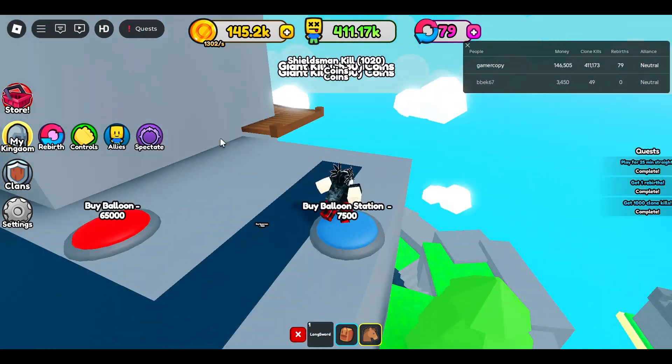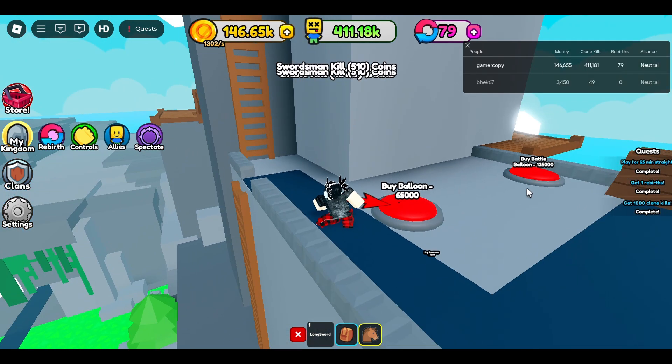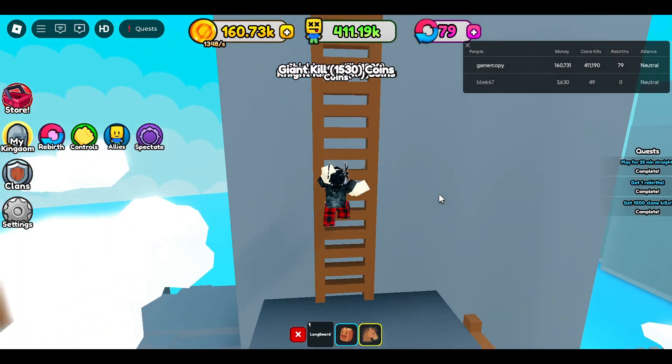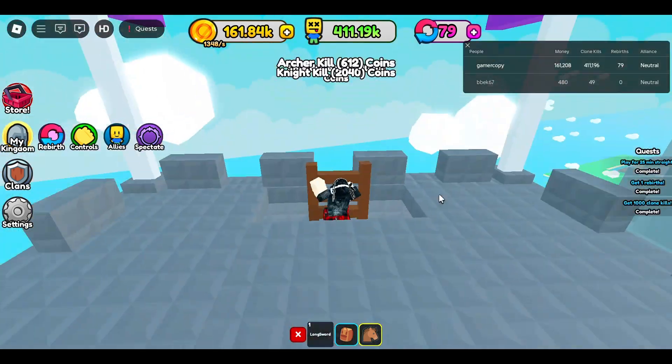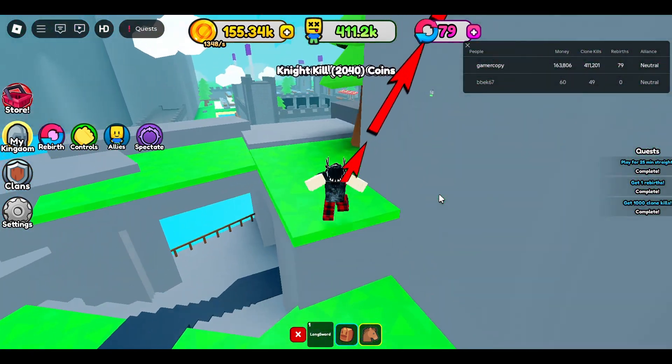You're going to unlock the balloon, press that button, but you're definitely not going to buy the balloon or that right there — it's way too expensive and not worth it. Now you're going to buy the mountain base, but you're not going to buy anything in it. You're just going to climb up the ladder, jump down on top of this button, and easy — boom, you're done with this island.